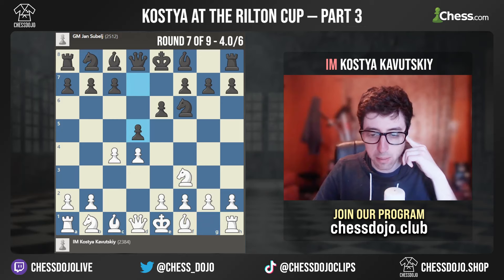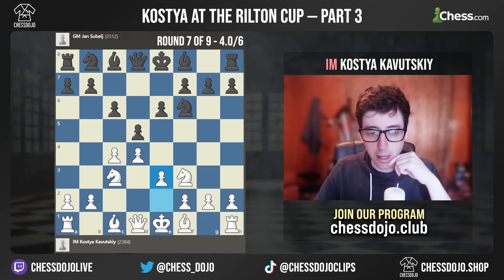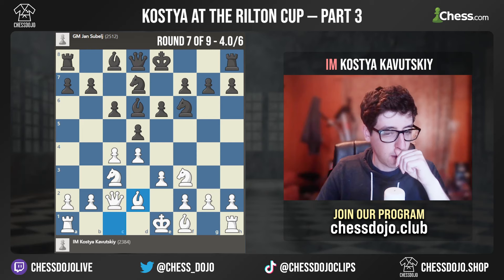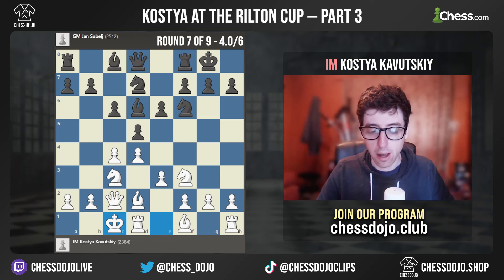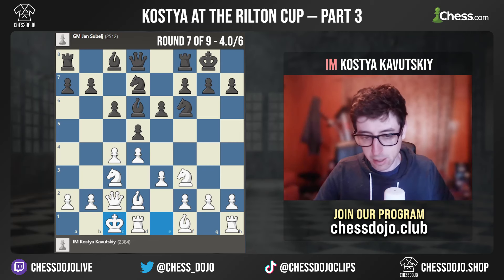I played Nf3, D5, Nc3, C6 — he goes for the Semi-Slav. And I prepared this really sharp line starting with Qc2 and Bd2. Basically, the point of this one is that when black castles, white castles queenside, which is very, very rare in the Semi-Slav — to castle in this kind of Moran-type position. But I saw there were some games in this line; Magnus played this in Rapid, and it looked pretty interesting, so I decided to try it for this game.